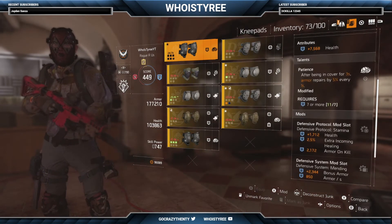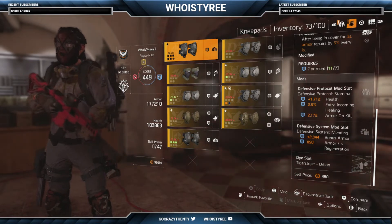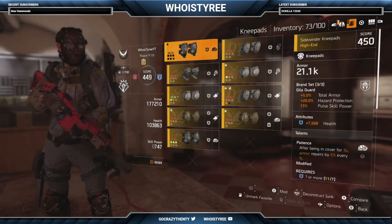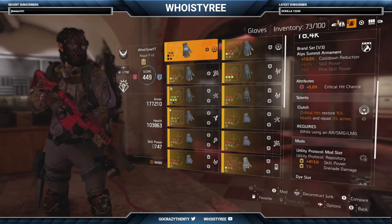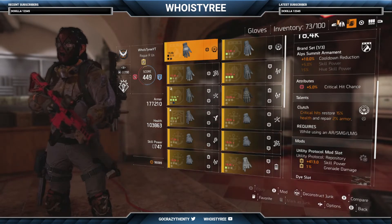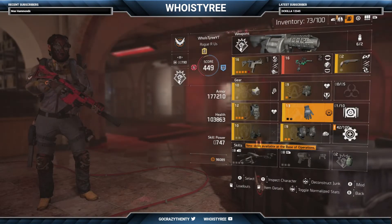I got 2 mods on the knee pads — 1700 health and 2300 bonus armor. I'm looking for more defensive Protocol mods to upgrade that, since the rest of mine are 2500 or more. On the gloves I got 7500 health as an attribute, 5% crit chance with Clutch. If I can switch the mods around and put defensive mods here, plus one on the backpack and two on the holster, I'd be a super tank.